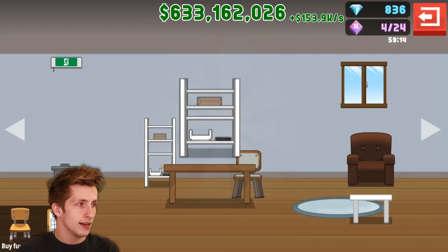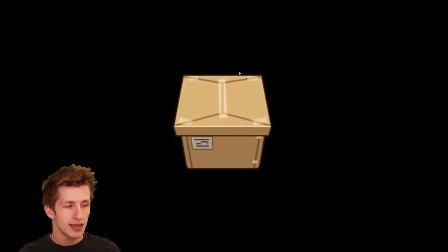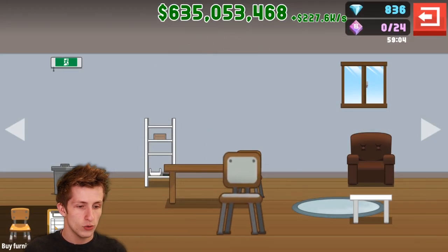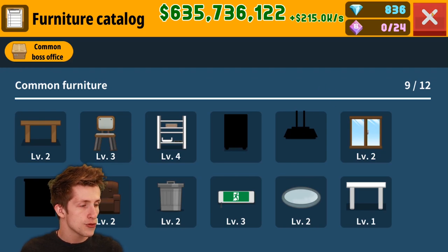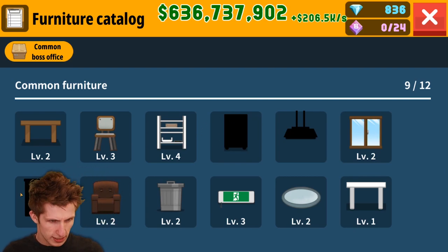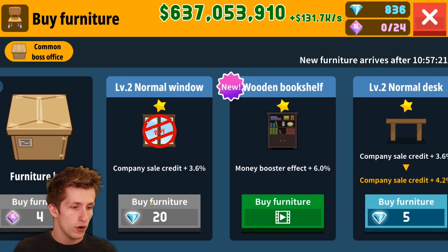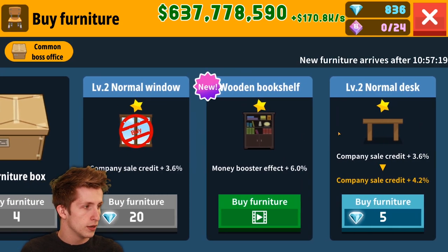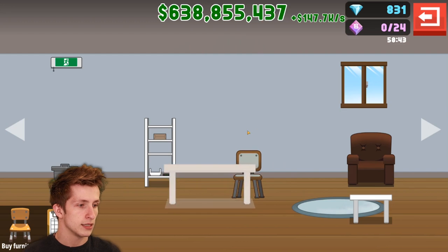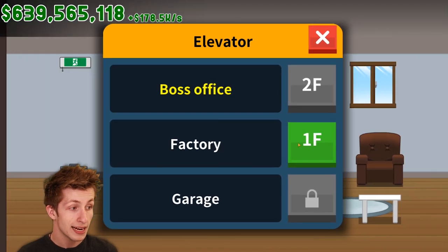We got one new thing, I guess that's okay. Is there anything in the furniture catalog we can buy? We're missing three things — a lamp, another bookshelf or drawers, and some kind of dresser. We've already bought some of the furniture. We're going to get another level two desk because it's going to level it up and give us more money.